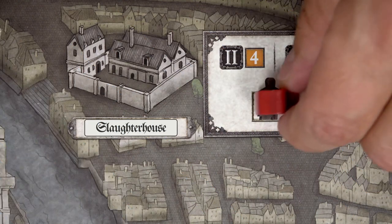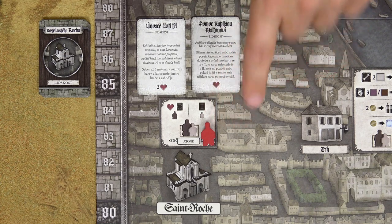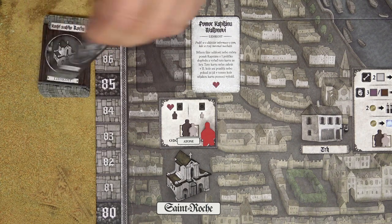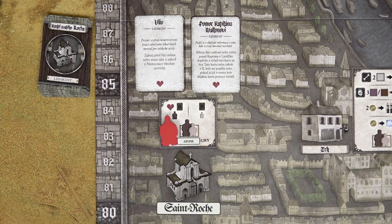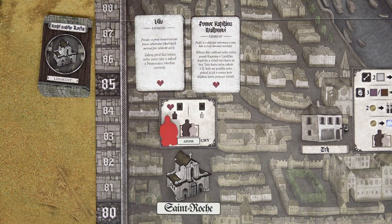When you visit the slaughterhouse, you get animal materials, which can substitute for almost any human materials. If you feel you're becoming a bigger monster than the one you're building, visit the church to regain humanity. Sending an assistant to the church lets you draw one face-up humanity card and replace it. Sending a scientist gives you that card plus 1 humanity.